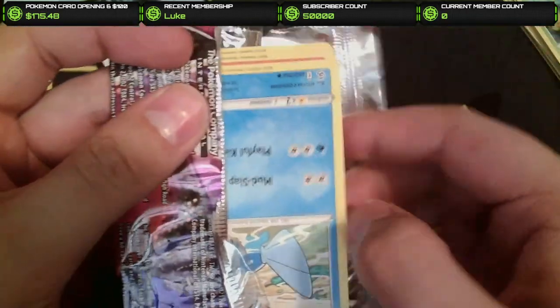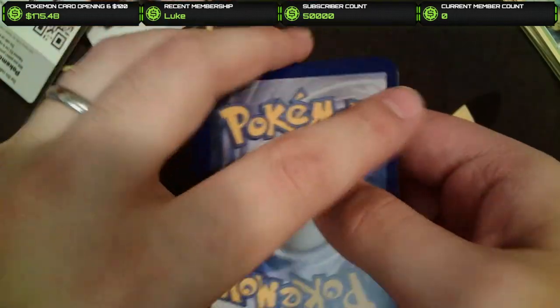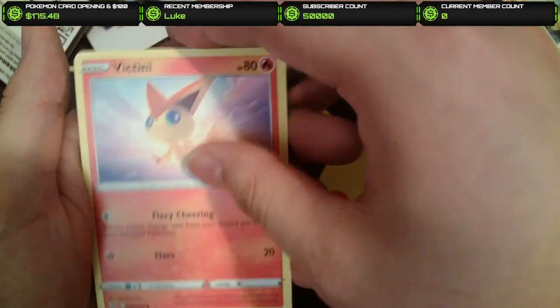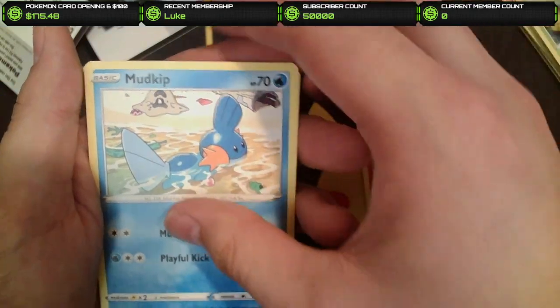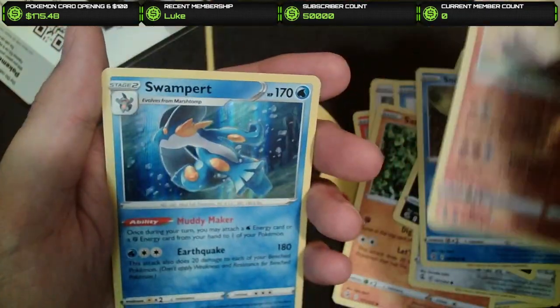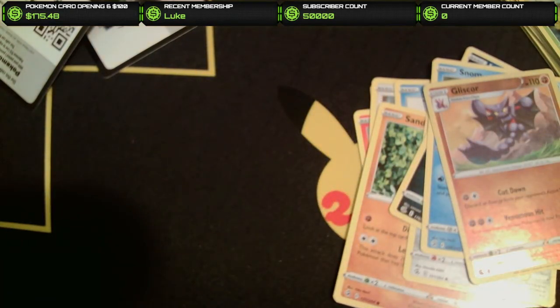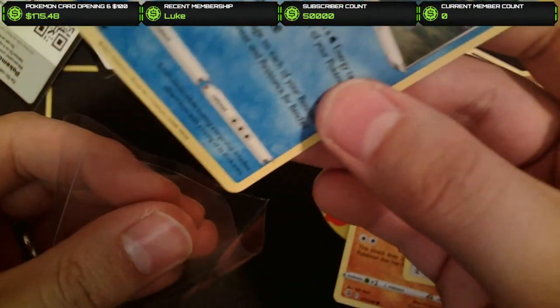Is that the standard pack selection for this box? I believe that is the only pack selection you get, if I'm not mistaken. Fusion Strike, Brilliant Stars, and Chilling Rain aren't too bad. We've got the Darkness Energy, Victini, Electric, Dunsparce, Mudkip, Sandshrew, Cufant, Impidimp, Snomagin. We got a Gliscor and a Swampert Holo — that's our first holo of the day, not bad. Kind of striking out on Fusion Strike. More like Fusion Striking out every time.